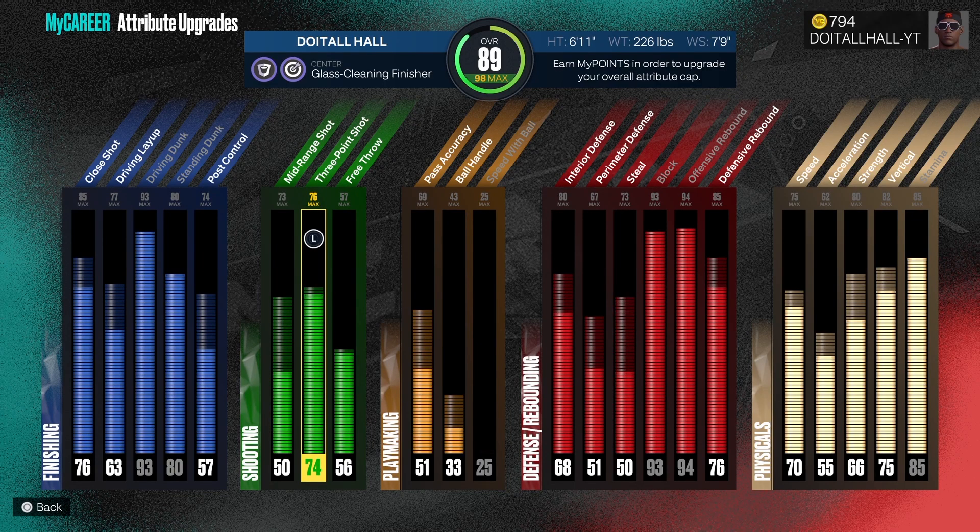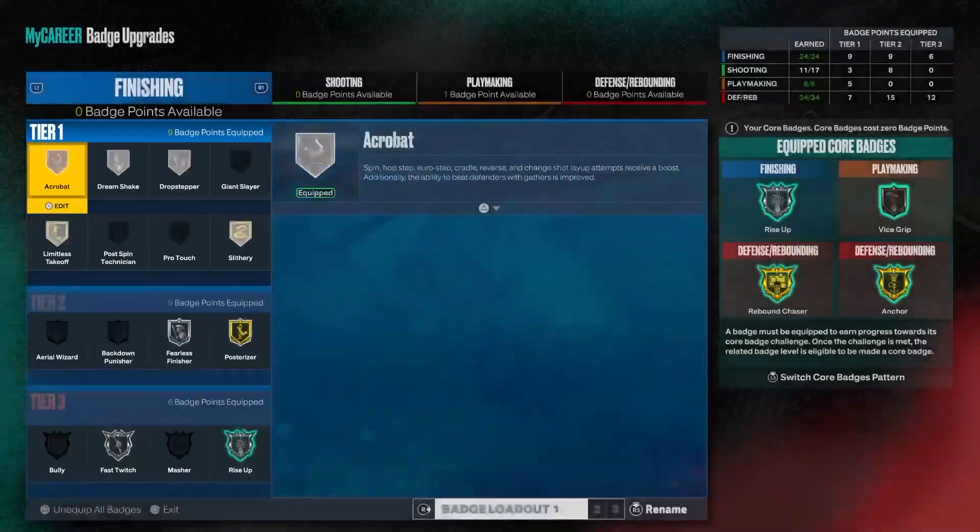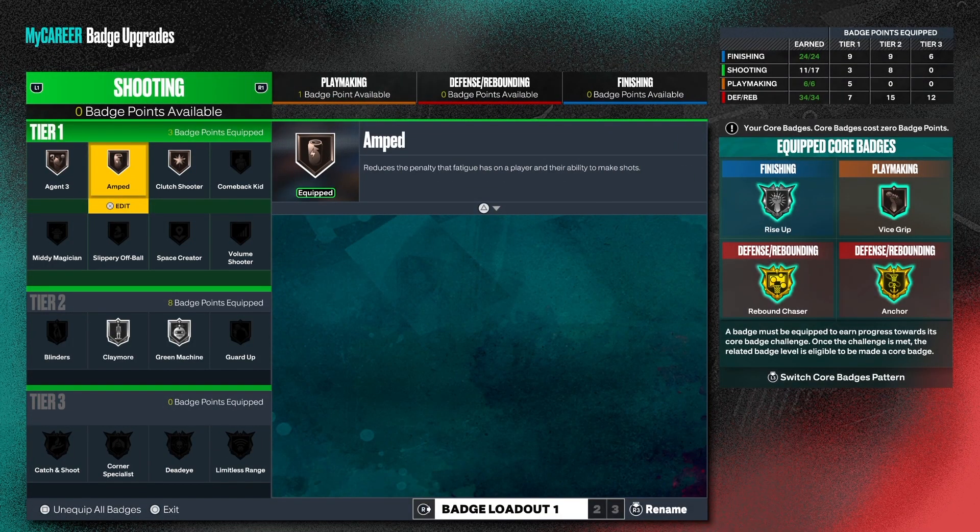I have a 74 three-point shot that goes up to 76, and with this 74 I'm able to do some damage. When you see my badges you're not gonna believe I'm making shots. If you want to create this build, screenshot this — it's my 6'11" big body center. I have about three center builds so I've got a variety.